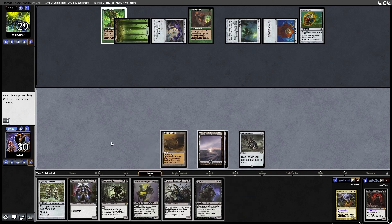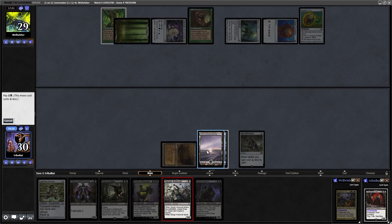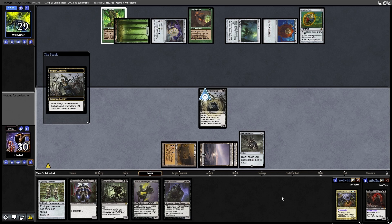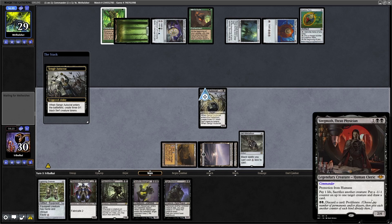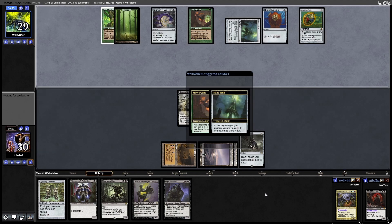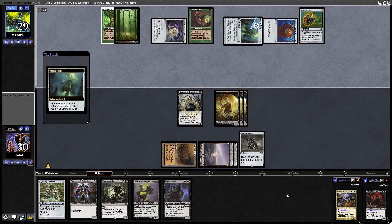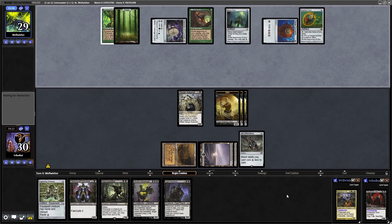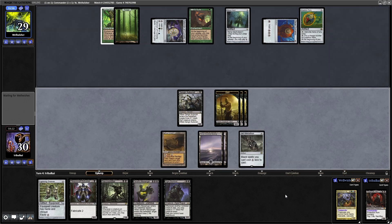Ogre Slumlord. I think we need to concentrate on getting a bunch of tokens into play so that we can potentially get rid of the Maelstrom Wanderer as soon as it comes in. Not really the best way to deal with Maelstrom Wanderer — we'd preferably want to draw into something like Oubliette. But this is an old deck from back when Yorgmoth first came out, so I don't think Oubliette is even in the deck. Surprisingly, they seem to be tapping out for the Mana Vault here, deciding to untap that. Maybe they don't fancy their odds of getting into a land.